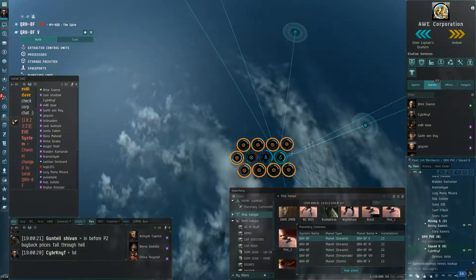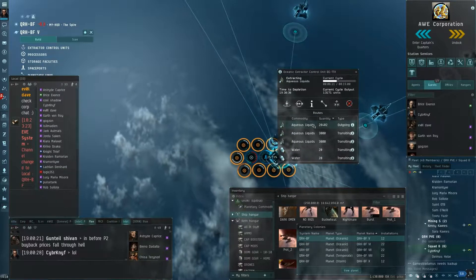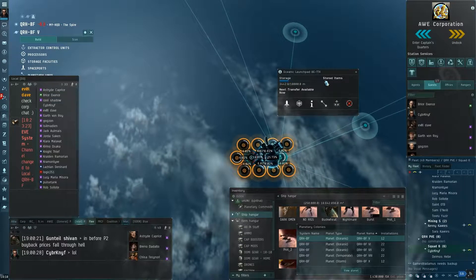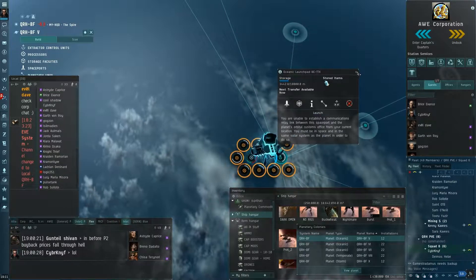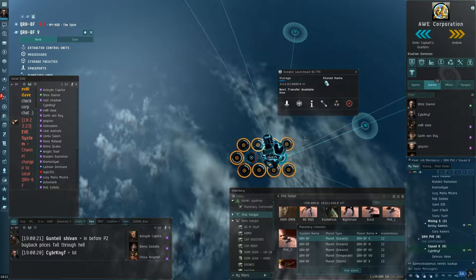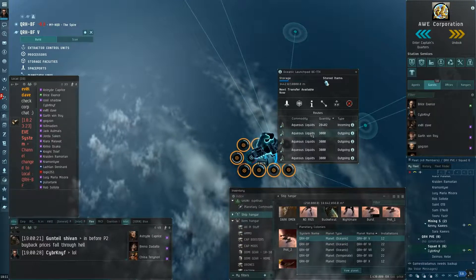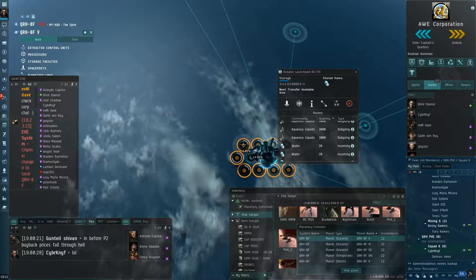The route I set is: Aqueous Liquids out from the extractor to the launchpad. The launchpad holds the material because it has large storage. It then routes the Aqueous Liquids out — see 'Outgoing' — to all of the basic processors, and then the processors process the Aqueous Liquids and send the output back to the launchpad.